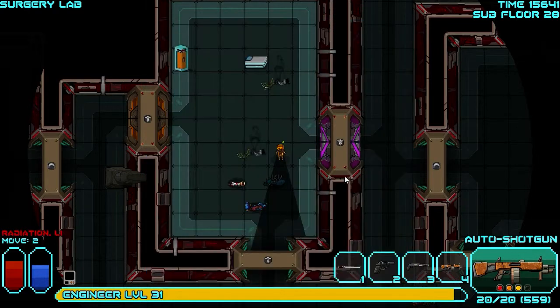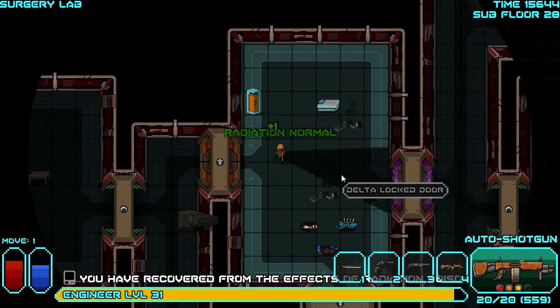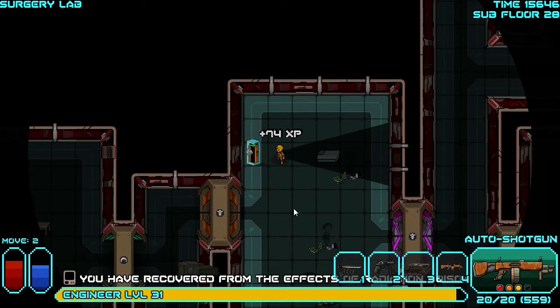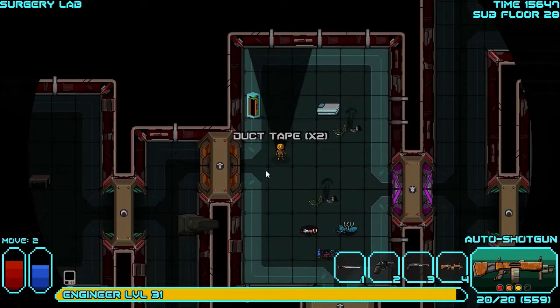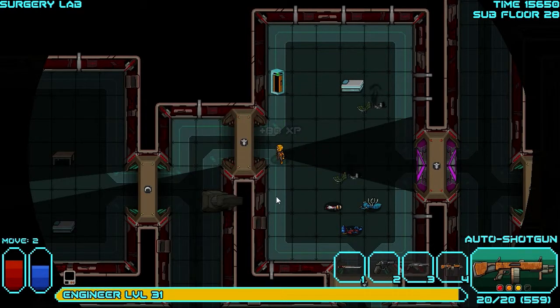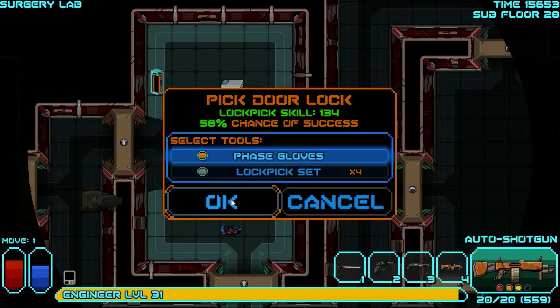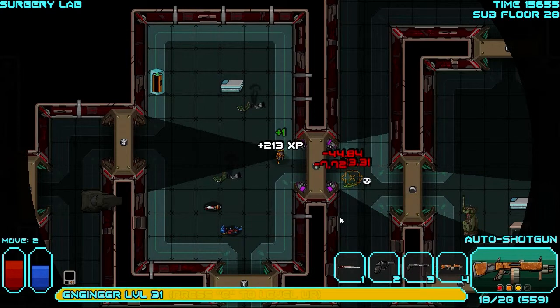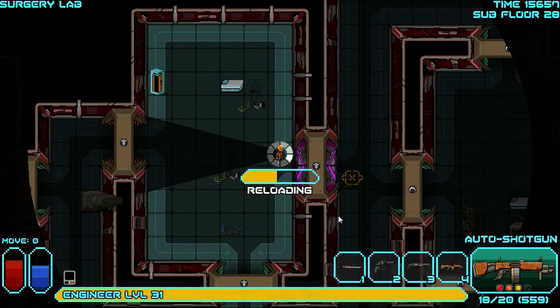Everything to the left is clear. More duct tape — cool. Usually that drops a lot more; it's weird that we haven't seen it before now. Well, it has dropped before now, but usually you get it right in the beginning of the game.